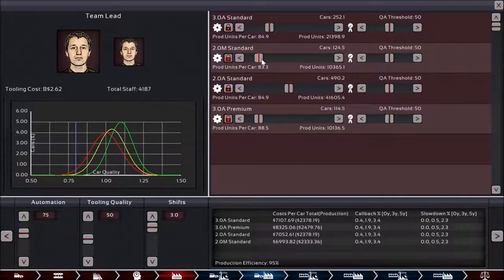Coming back to the car models: the trim at the lowest production is the base 2-liter with manual transmission. Given that this is the US market in 1996, not as many cars are sold with manual transmissions, so not as much production is slotted there even though it's probably our most affordable car. I figure the most desirable car will be the automatic version of the standard trim, so that has the largest production. Then the standard V6, and finally the premium V6 at close to the same production level as the manual.